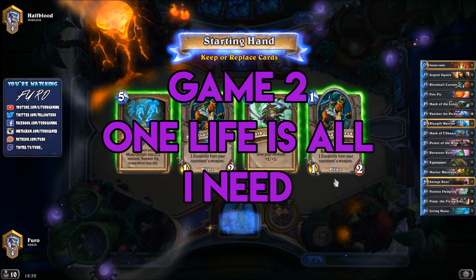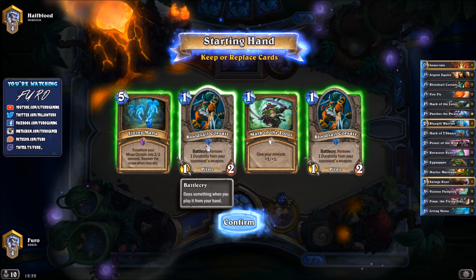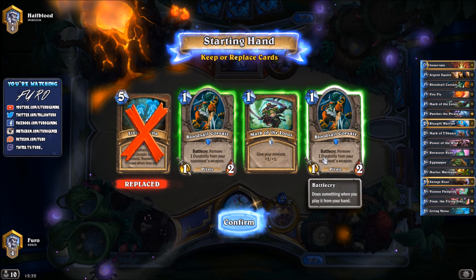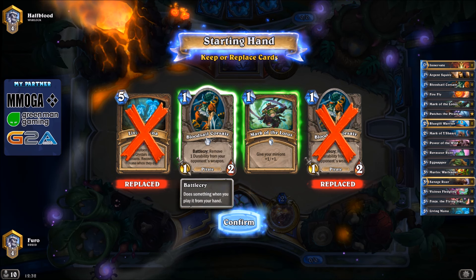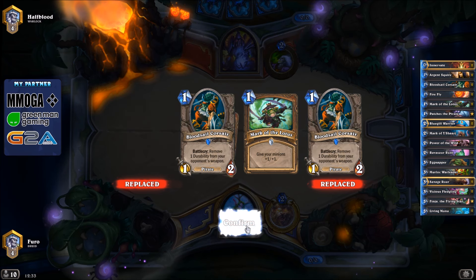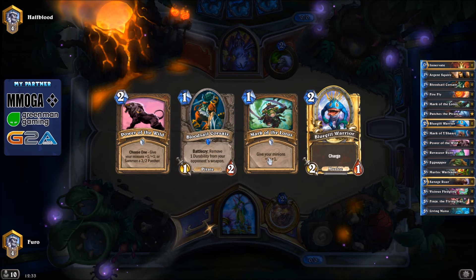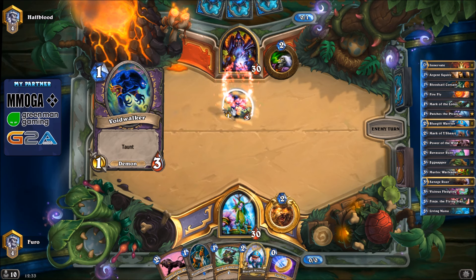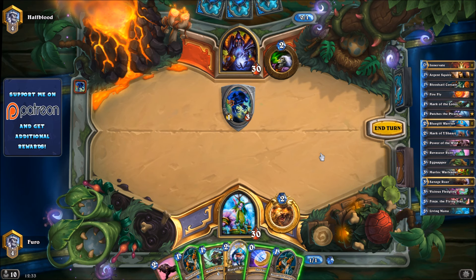Game two: Warlock. We have Bloodsail Corsair, another one, and Mark of the Lotus. Let's drop the Living Mana — we're dropping the extra Bloodsail Corsair since our opponent isn't dropping any weapon normally. We keep one Bloodsail because of Patches spawning alongside Mark of the Lotus. So we can play Bloodsail, play Mark on the same turn, and have some decent stuff on board already. We also got Power of the Wild — even better. There's a Voidwalker; could be Zoo.